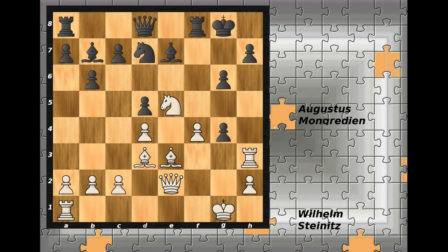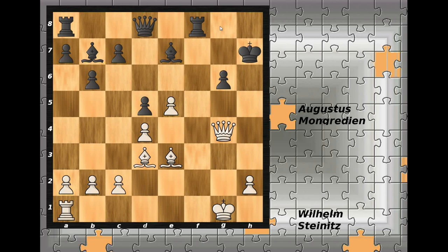In the game, knight captures on e5 was played - something that should have been played two moves ago, but now it's too late. The f-pawn recaptures, king captures rook on h7, queen g4 - the threat is queen g6 and mate in the next move. Now rook g8 defending the pawn on g6, queen to h6 check. The pawn is pinned so cannot capture, king to g7, queen h6 check, king to f7 is the only move, queen to h7 check.